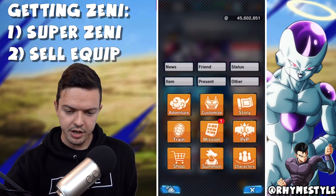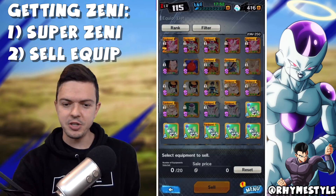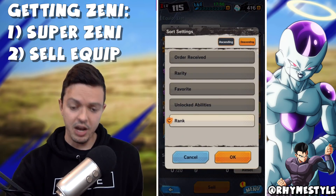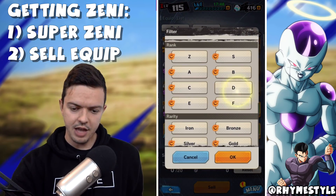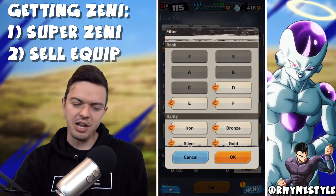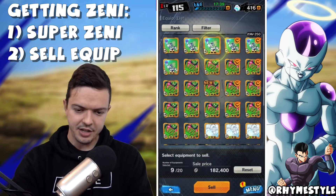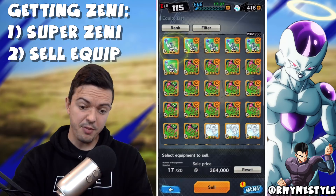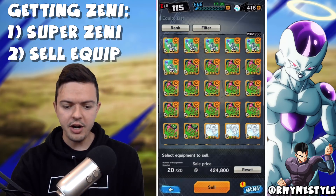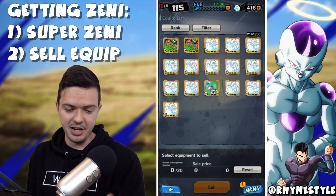Number two, if you go into the menu section and then characters and equipment — if you've been doing missions, you probably have a lot of equipment you don't need. What I usually do is filter everything out that's bad, like D-rank. I get rid of all my Ds. Look at this — this is about to be a lot of Zenny, all from just playing the game and events. How much did we get? 428,000, 424,000 Zenny. Easy, right? That's a good way to get Zenny.